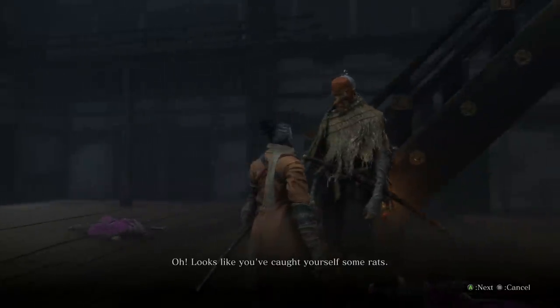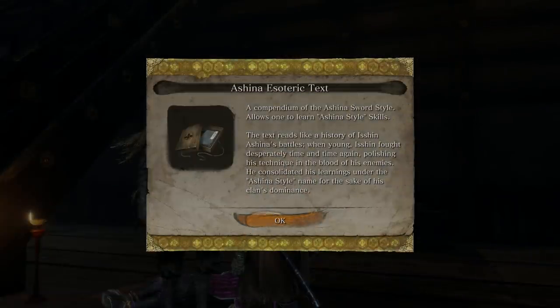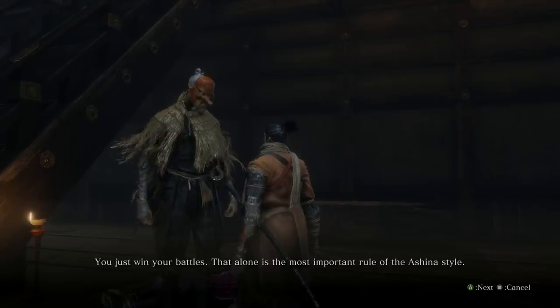Yeah, we caught a couple. Ashina esoteric text. Companion of the Ashina sword style allows one to learn Ashina-style skills. The text reads like a history of Isshin-Ashina battles. When young Isshin fought desperately time and time again, polishing his technique in the blood of his enemies, he consolidated his learnings under the Ashina-style name for the sake of his clan's dominance. You just win. That's the most important rule.